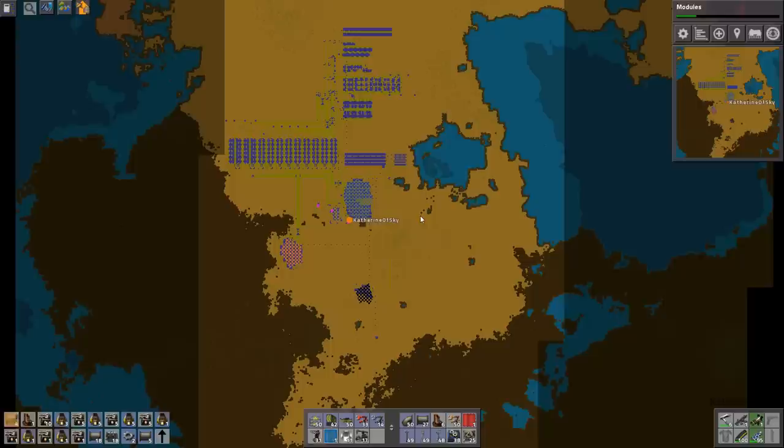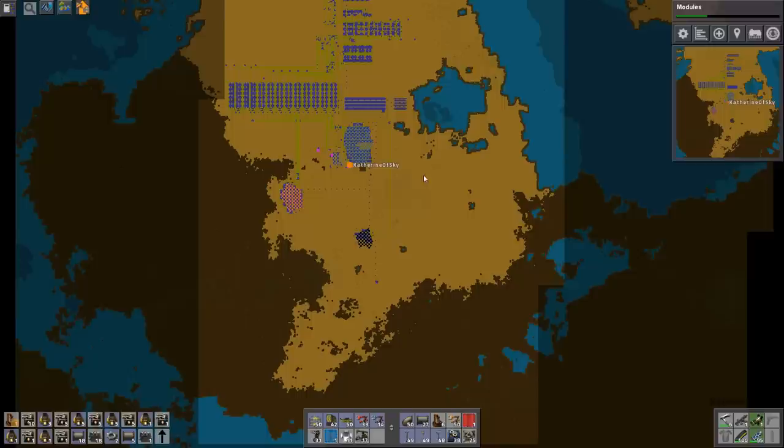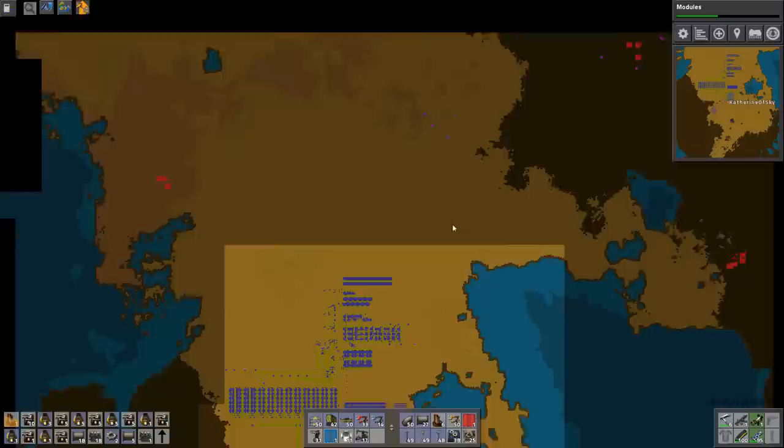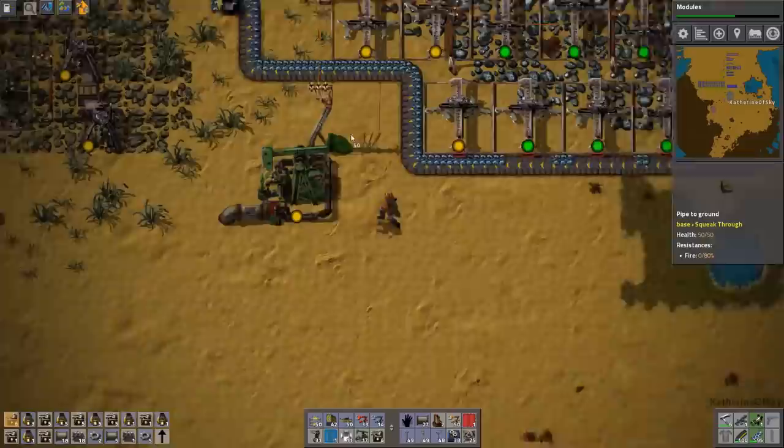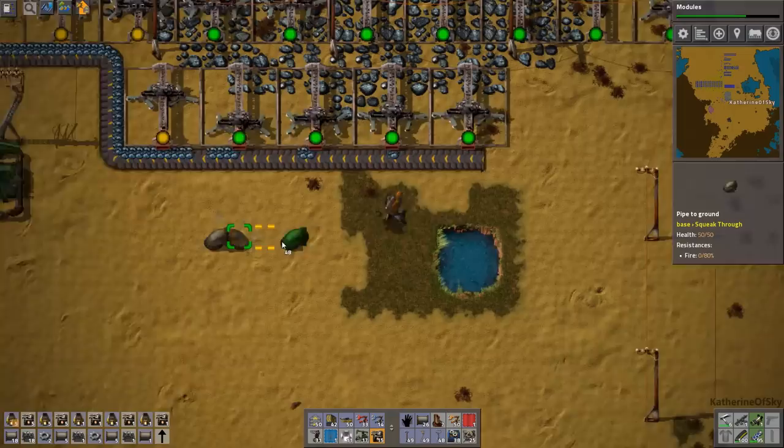Now, oil — where shall we set you up? Let's go here. We'll leave some space here for a train and anything else we might want to do. I'm thinking about running the refineries horizontally under that little tiny lake right there, and then everything kind of going downward from that. I think I'll just drag the pipes along as I go.